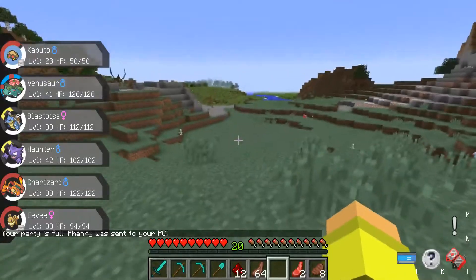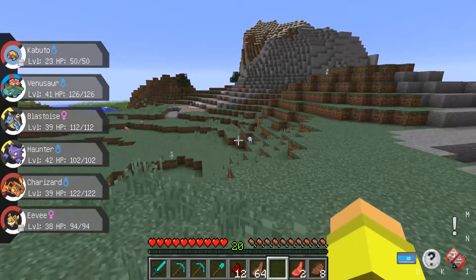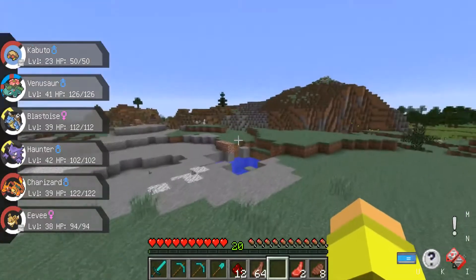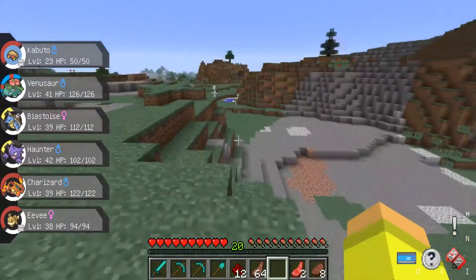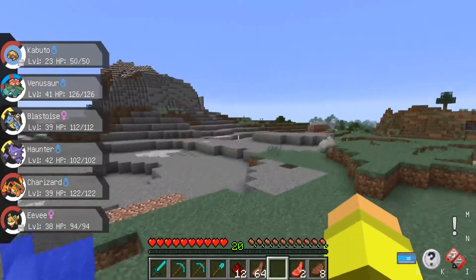Keeping an eye out for Snorlaxes if we can — that's really the only extra Pokemon we need here. I don't think there's anything else that spawns in the mountains that we need to catch, other than maybe a Legendary if we're super lucky.